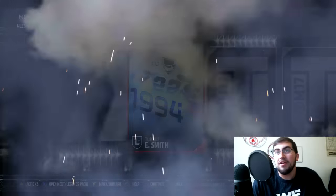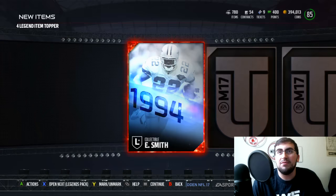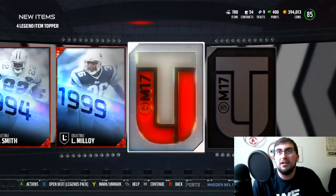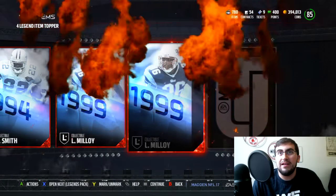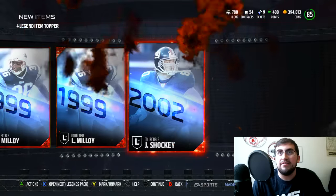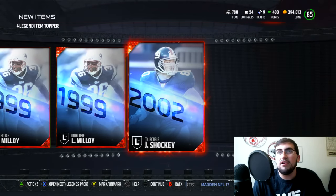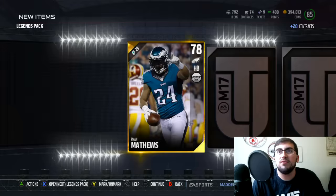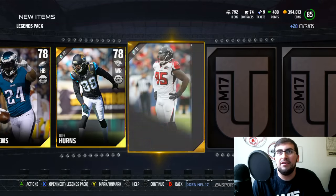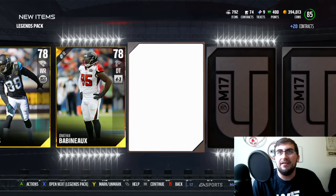We're going to hop into the four legend item topper. I'm guessing you cannot pull players from this, but maybe you can. We got an Emmitt Smith collectible. And it's going to reveal elite every time. Got a Lawyer Malloy collectible. Next one, another elite — Lawyer Malloy again. And the final one is going to be a Jeremy Shockey collectible. At the very least it should hold its value for today because it's new. That's at the very least what I'm looking for in these packs — new collectibles like Charles Haley and Jeremy Shockey. Let's get it.